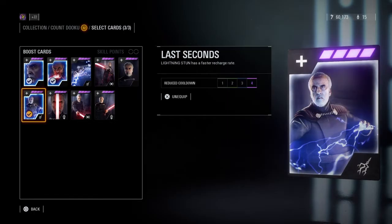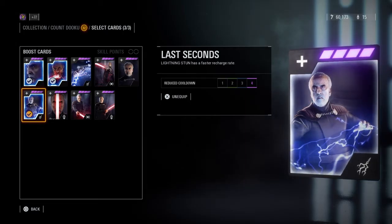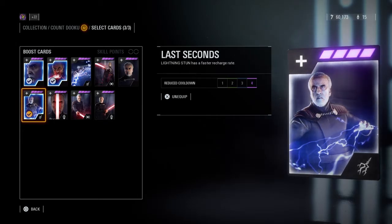It adds more stamina and gives you more time to close in on your targets before you can kill them. The third star card for trooper-based game modes is called Last Seconds. This increases the charge rate of Lightning Stun. Having this ability active as long as possible is a huge boost to Dooku because you can charge into a point, electrocute people that are in range, and finish anyone off that isn't.